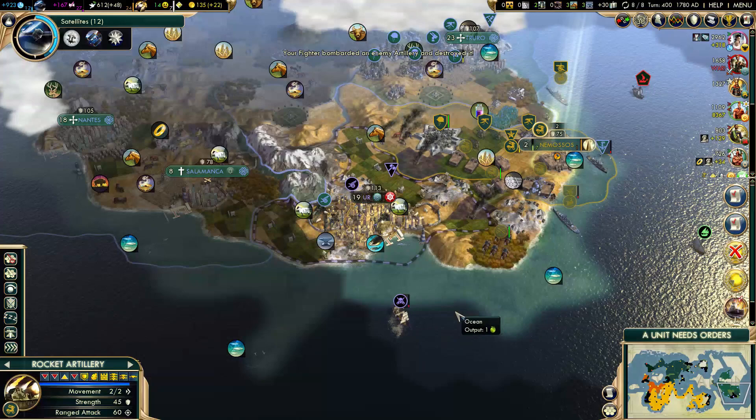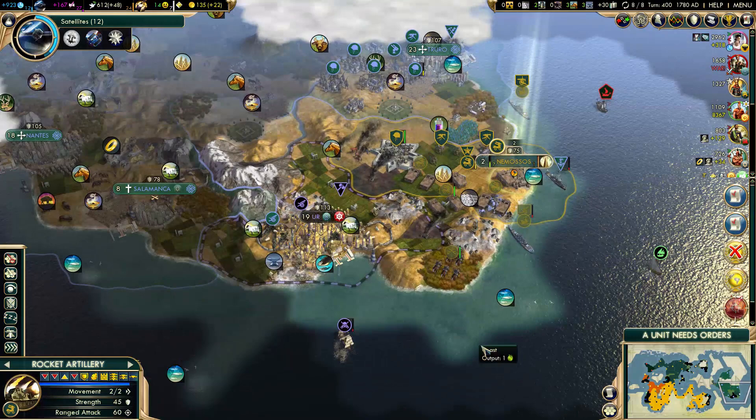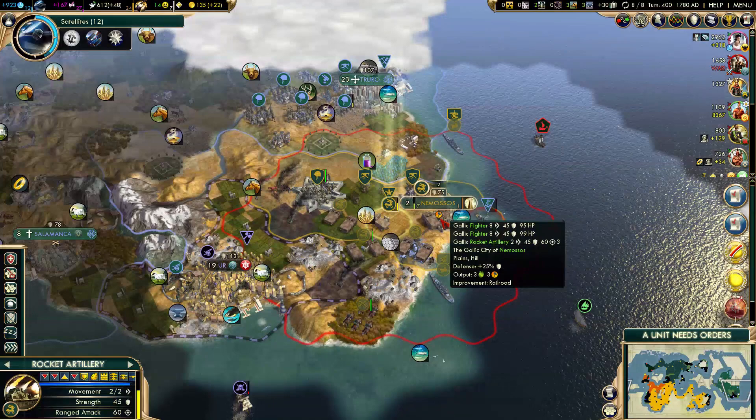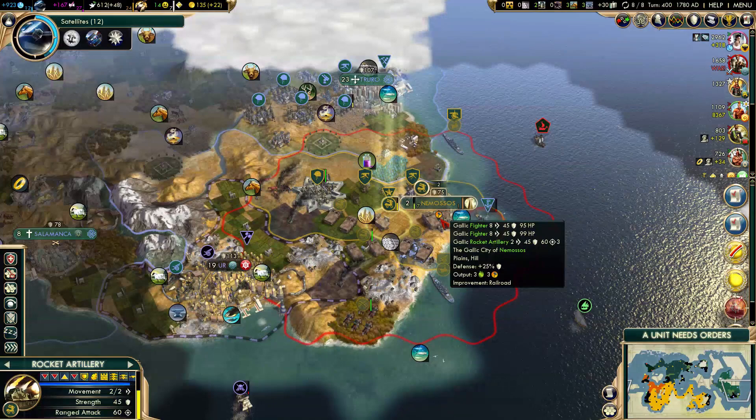So maybe I'll take the city-state first before attacking Bodica. This is a pretty good city — not amazing, but I have the happiness to sustain it, and I'll have enough happiness to take cities from the Celts. I'm getting very close to logistics.